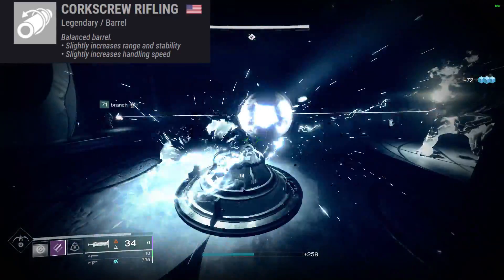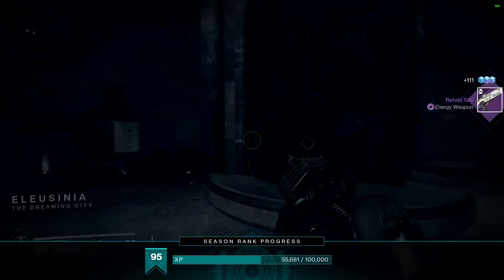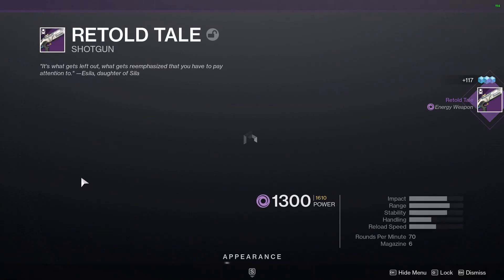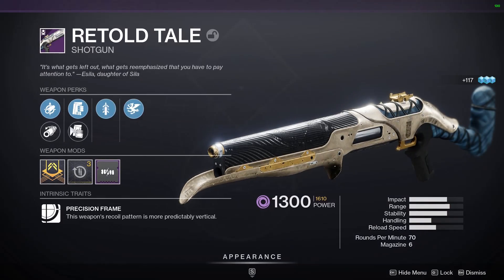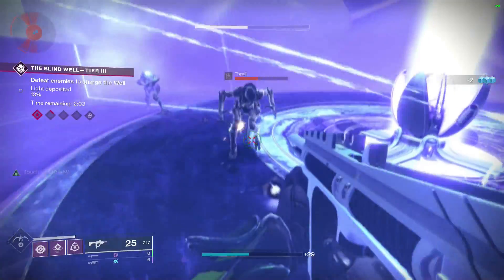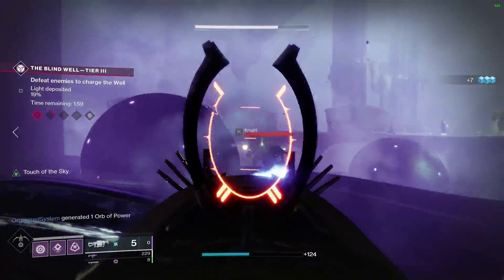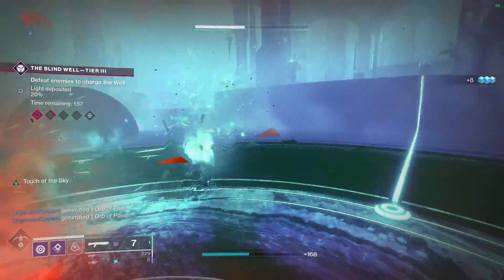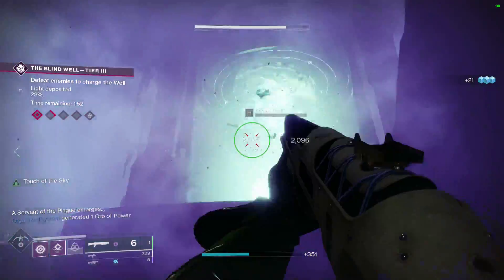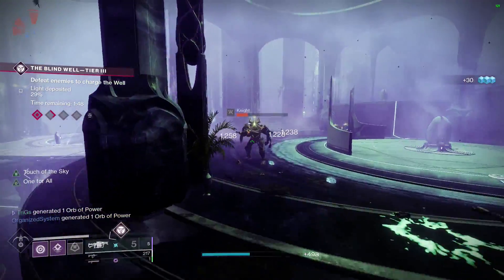The God Roll for this weapon is going to be Smallbore or Corkscrew Rifling, Assault Mag or Accurized Rounds, and Quick Draw or Slideshot if you like sliding with shotguns. For the last perk slot, there are a couple different ones you'd want: Vorpal Weapon is going to be good for bosses, which is handy for the Deep Stone Crypt Raid; 1-2 Punch, which lets you do more melee damage; and Killing Wind. However, if you like Snapshot Sights and want to feel snappy in PvP, that would be good too. What's great about this shotgun is all these different rolls are really good and it basically can fit your playstyle and what you prefer on a shotgun.